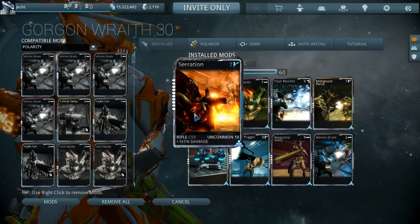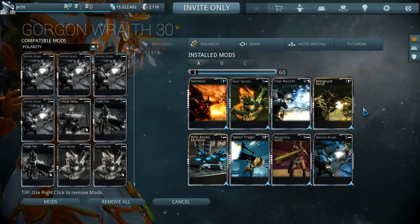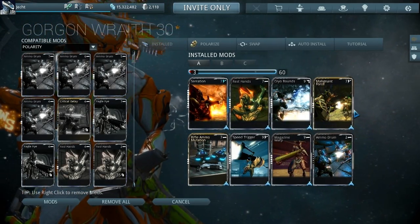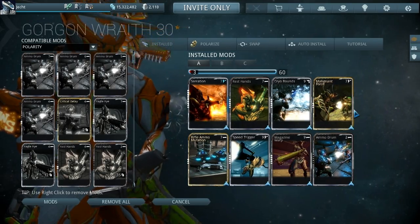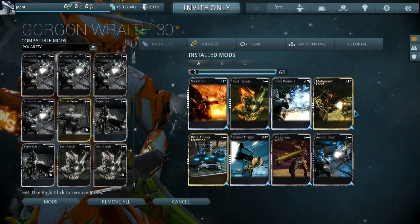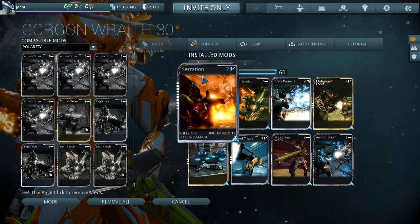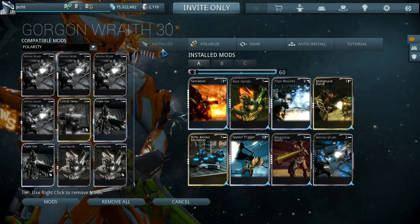Unfortunately that's pretty much it for the damage — Serration, viral damage — the rest of the build went into getting it to shoot faster, have a bigger magazine, reload quicker, and maintain ammo. You could forma this three or four more times — multi-shot is going to be insane on this weapon. Heavy Caliber I'm not sure about since accuracy is already down at 10, so it'll be more powerful but you won't be able to hit anything. This is just formed once — it came with a Catalyst anyway, so just drop a forma in and you've got a nice powerful weapon.